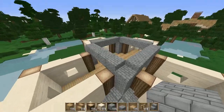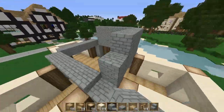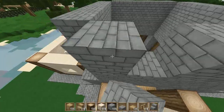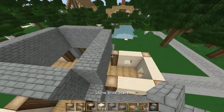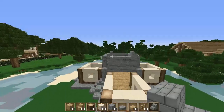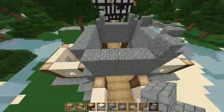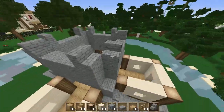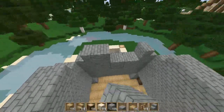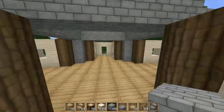Go up two more all the way around like this. Then get stone brick stairs and place them pointing outwards on each side. Then in between each one of those stairs just fill out with stone bricks so it looks like that. Let me go inside to check we can walk underneath — brilliant, we can.